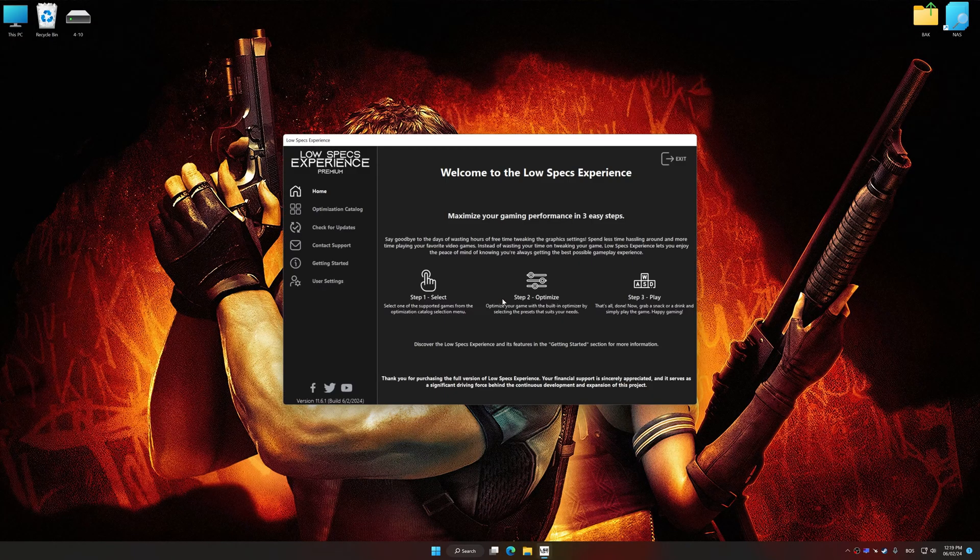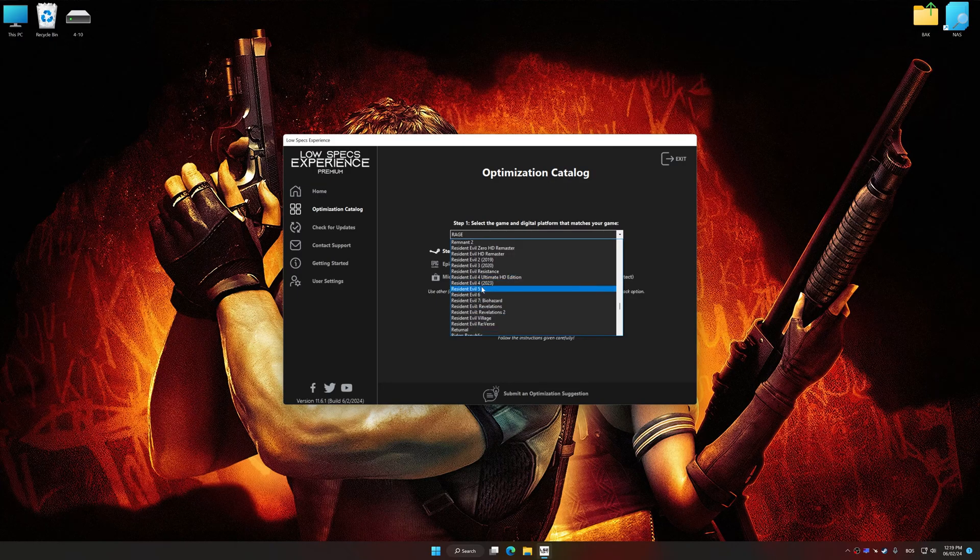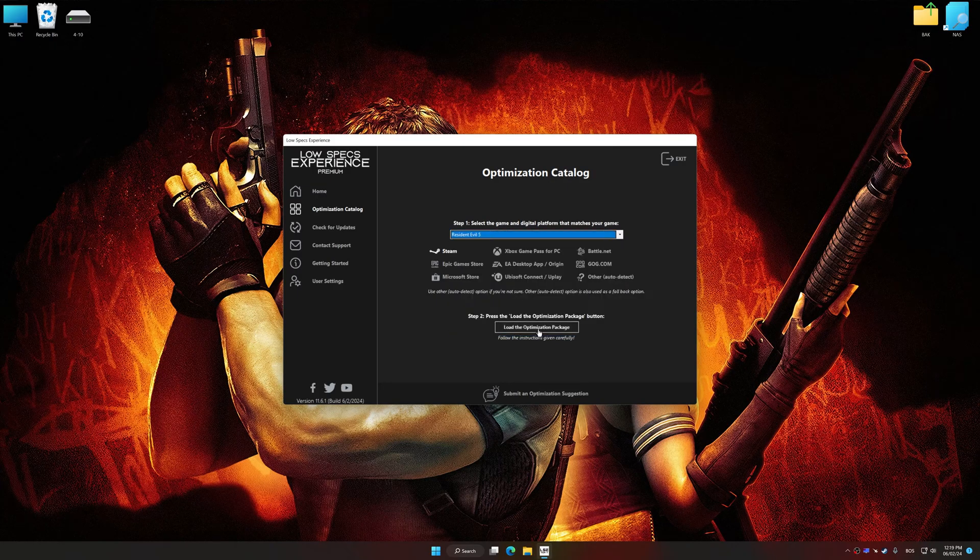Now select the optimization catalog, select the applicable digital platform, and then select Resident Evil 5 from this drop-down menu. Once done, press the load the optimization package.